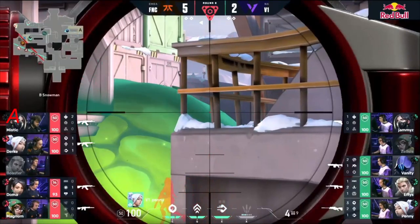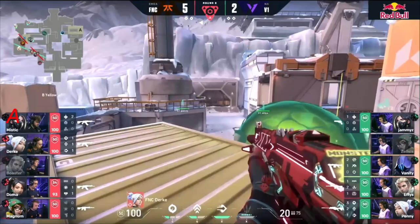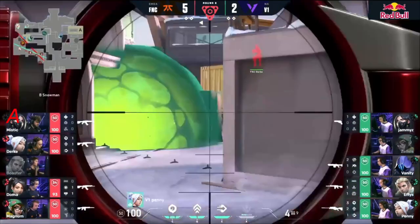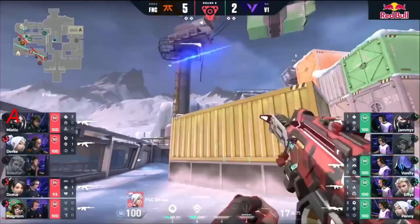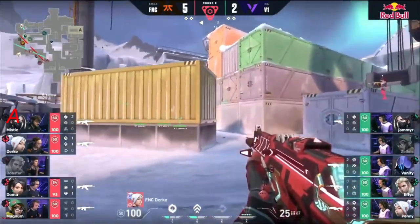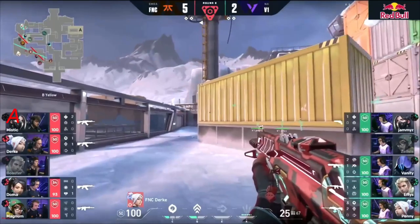Durka trades back onto Zelsis but not much he can do about the plant coming through. Jammies throws out the snakebite but it's a little bit late, so they do get the plant off comfortably and can reset. Magnum and Mystic reset towards V lane — expect Magnum to drift back towards mid potentially.